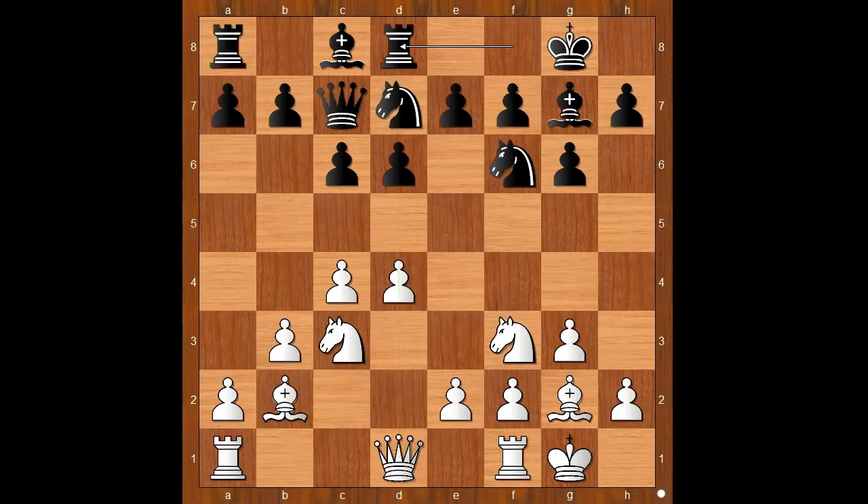This position was seen before, and players before this game played e4 and d5. Rajabov played Qc2 — a novelty. Then e5.